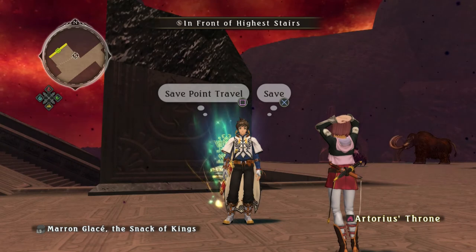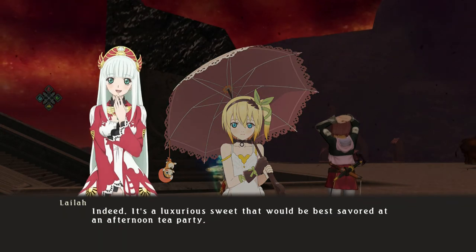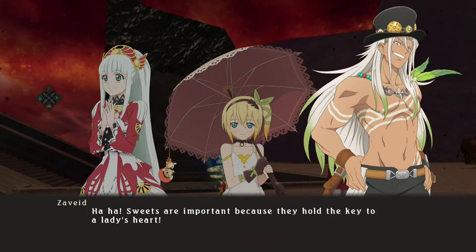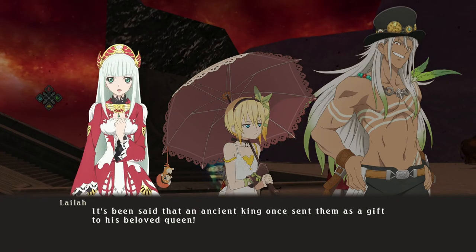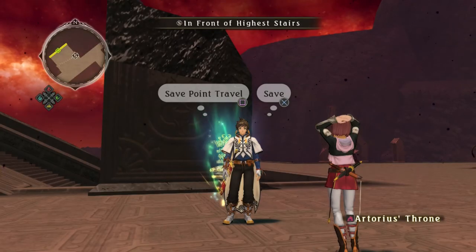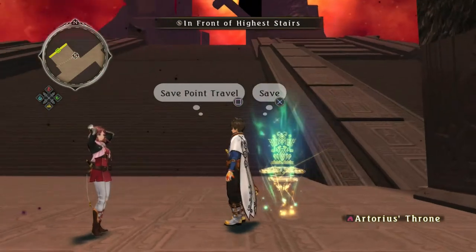And we have one last skit here at the save point — Marron Glacé, the snack of kings. With their rich aroma and elegant sweetness, Marron Glacés are masterpieces with ingredients that come from the bounty of Earth. It's a luxurious sweet best savoured at an afternoon tea party. Darn right — chicks dig classy stuff like that. You sure seem knowledgeable about what goes on in a lady's mind. Sweets are important because they hold the key to a lady's heart. Marron Glacés require the utmost delicacy and devotion to make. It's been said an ancient king once sent them as a gift to his beloved queen. Your pick-up lines are about as smooth as sandpaper and you wouldn't know what to do with Marron Glacés in a million years. I love that Zavid gets even more flirtatious when they're outside of the final dungeon.